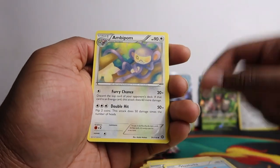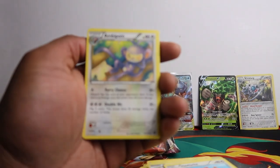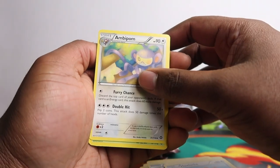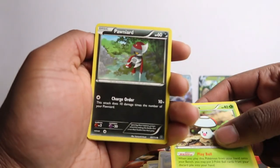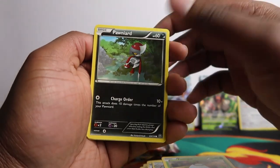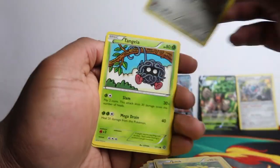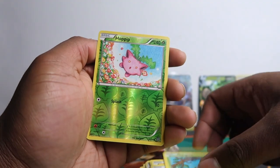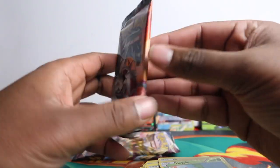Aerodactyl, Hawlucha - I kind of totally skipped XY so I don't know any of the names, but I know the originals like Ambipom. Foongus, Pumpkaboo, Pumpkaboo, Joltik, Klink, Tangela, and Hoppip. I keep doing four from the back for XY but it's three from the back - that's why the rare came first when I did four.